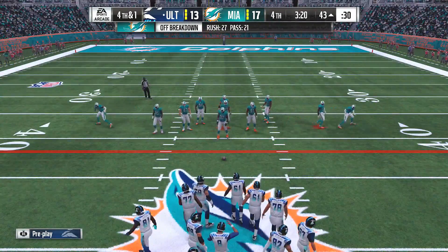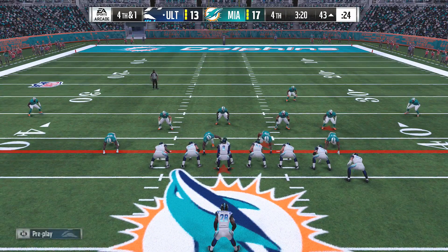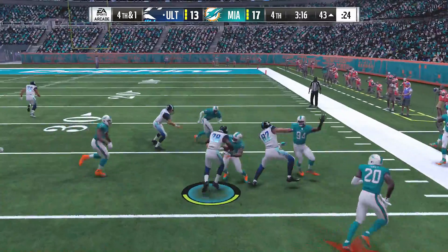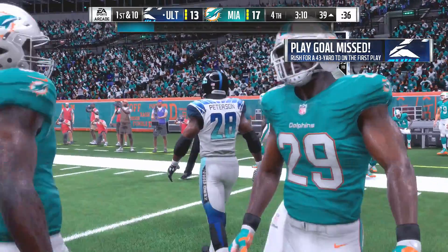The offense needs a conversion here on fourth down. Running for it — here's Peterson. It's a gain of four, and that'll be good enough for the first down.